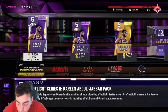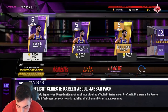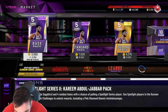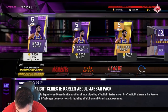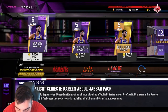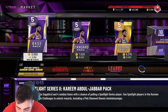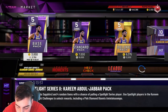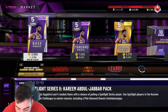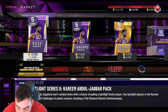Let's go over Ray Allen — Galaxy Opal. He has a 99 three, 97 mid-range, 99 free throw, 95 offensive, 98 shot IQ. This is just an amazing shooter. Inside scoring: he can 90 driving dunk. No post fade, which is interesting. 95 speed, 90 speed with ball, 90 vertical, 98 stamina. Playmaking: 92 ball handles, 84 pass accuracy, 89 pass IQ. Defense: 95 perimeter D, 95 defensive IQ, 97 help defensive IQ, 95 steal.